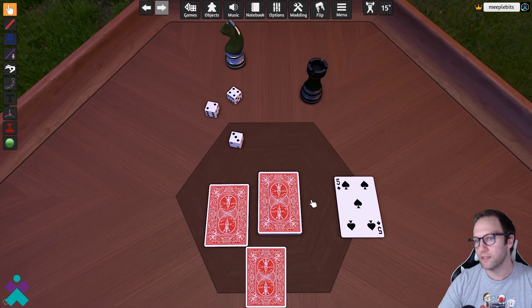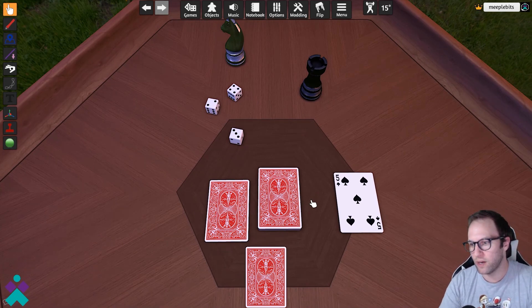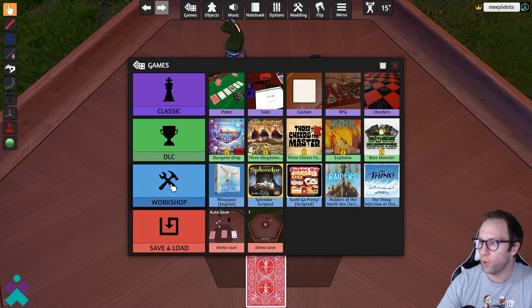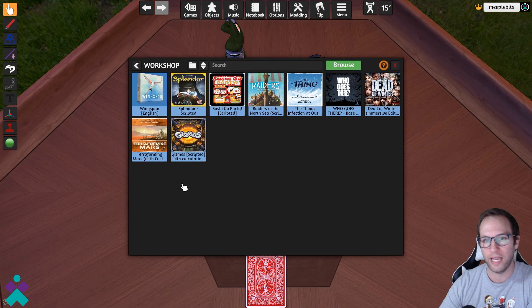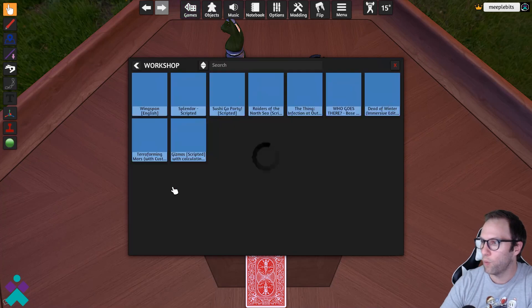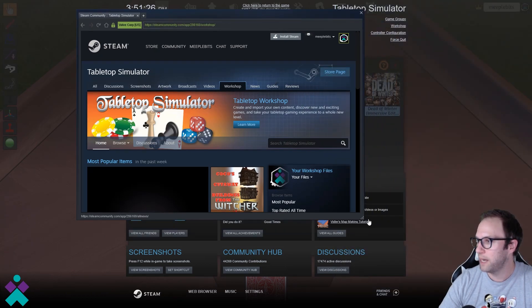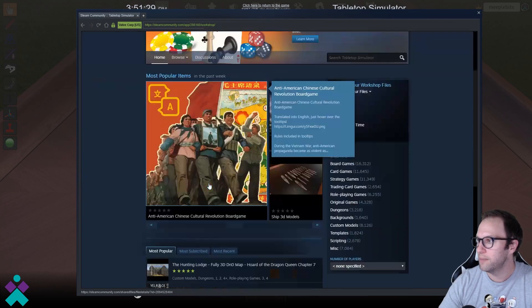And now lastly, let's take a look at the Steam Workshop, because this is where the real magic is going to be unlocked. While the game does come with a set of basic games — chess, cards, mahjong, etc. — the Steam Workshop is where a lot of the magic happens. There are games published by the game creators themselves, available as DLCs, and a lot of times these work so much better. Don't let that hold you back from exploring the Workshop to see what's available for games you hopefully already own.